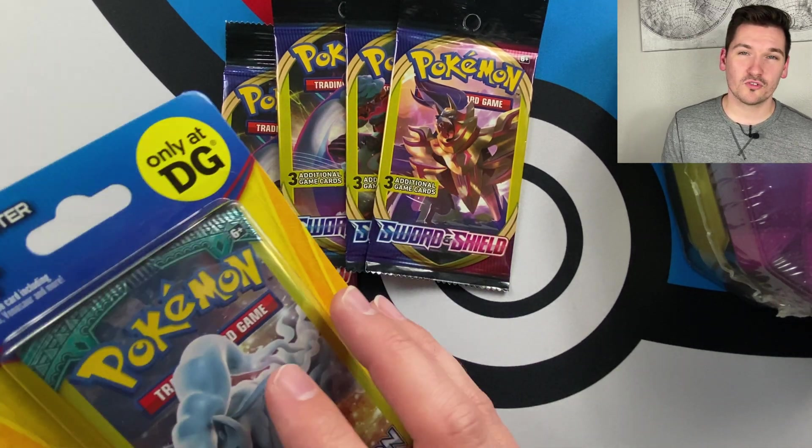Final single mini pack. I'm hoping we can get at least one good card out of all these products — like a GX, EX, or V. We got another Galarian Stunfisk right off the bat, Diglett, and a reverse holo common. I consider that a pull in these packs. The single packs are done.